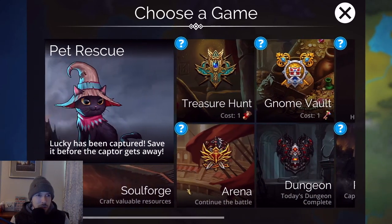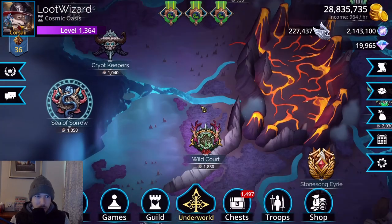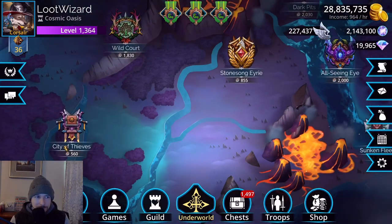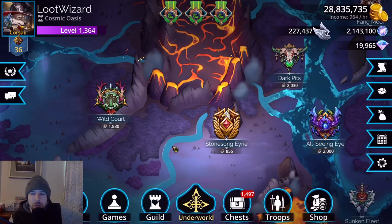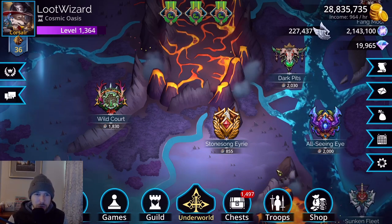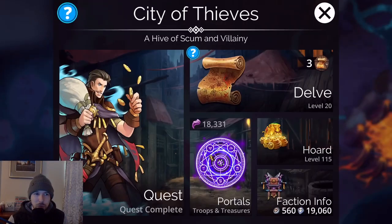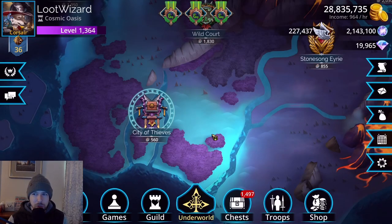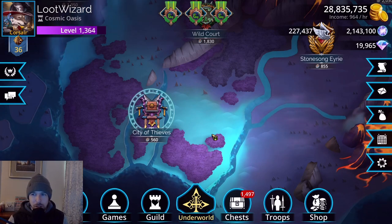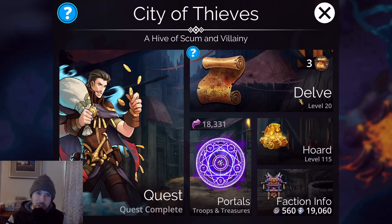There is also a way in the Underworld to get souls — I'll do a whole video on the Underworld later because it's confusing for many people. For souls specifically, I like to keep at least one of my delve factions at level 20 so I can farm resources daily. City of Thieves is the one I keep at level 20. Because the enemies are only level 20 they're easy to defeat quickly.